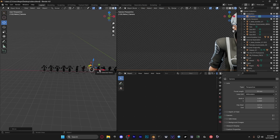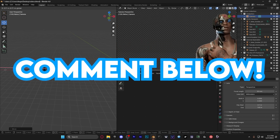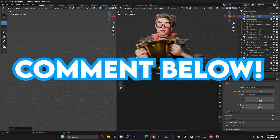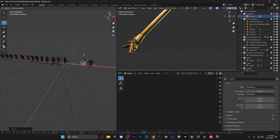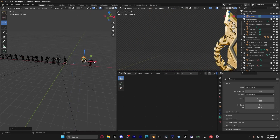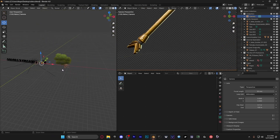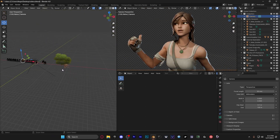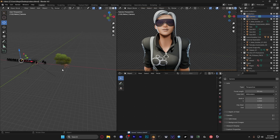That's the lighting — hope you guys enjoyed! If you want to see how to import Fortnite characters into Blender, or how to import things like the Fortnite trophy, build materials, or the FNCS pickaxe, make sure to comment that down below. Leave a like and subscribe, and I'll see you guys in the next one!